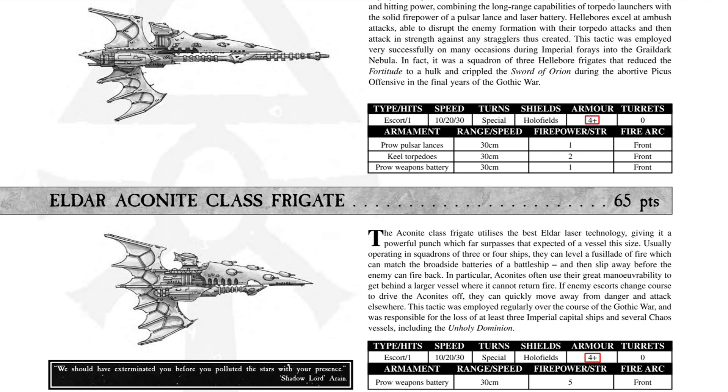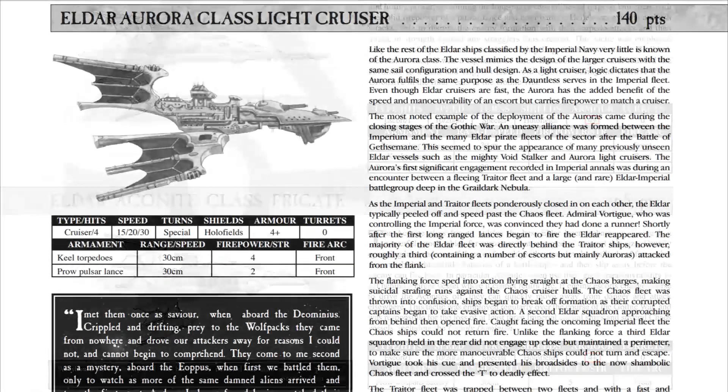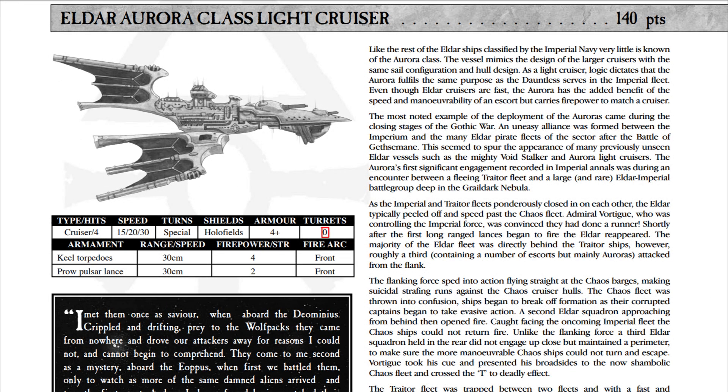With 25 armor — a 4+ hit chance, the lowest possible — the holofield helps alleviate Eldar's fragility by making macro cannons less effective. Also important: all these Eldar ships have zero turret count. A lot of this probably comes down to the fact that in the tabletop you can evade fighters and missiles more easily, whereas in Armada 1 they relentlessly chase you down.